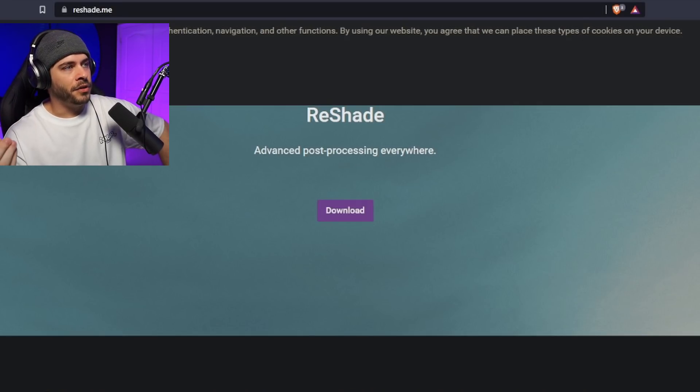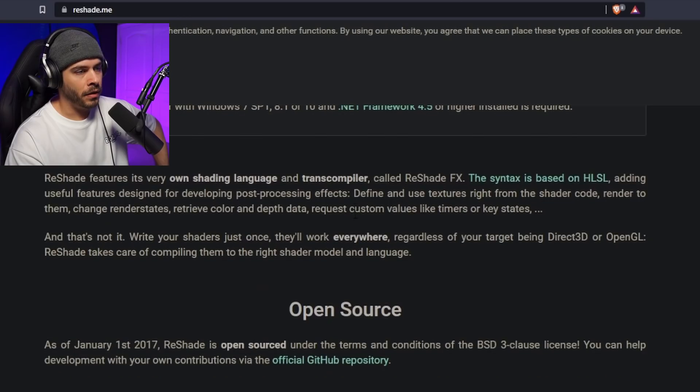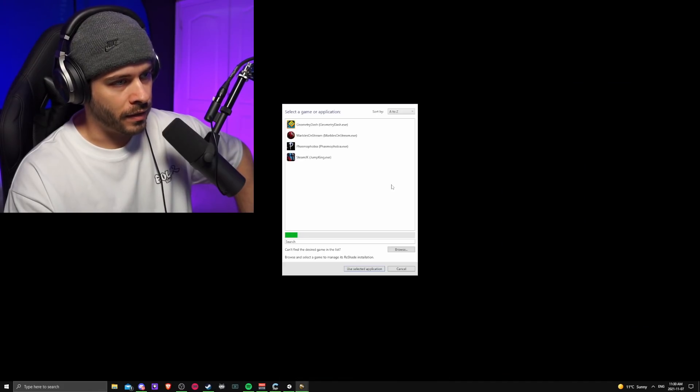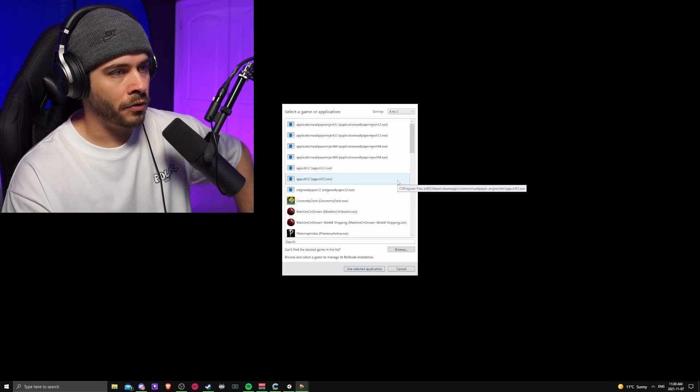Reshade is really easy. Just go to reshade.me — I'll leave a link down below. Click the download button and download Reshade 4.9.1. You're basically going to select Skater XL from your installation. The next step will ask if you want to use DirectX 11 or OpenGL — you want to select OpenGL. It'll ask what shaders you want to install; I just select all of them. And that's it.